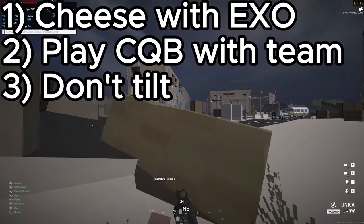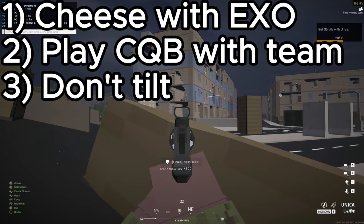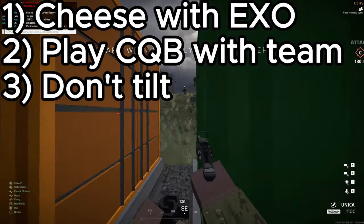In summary, my main tips are: 1. Cheese with Exo. 2. Play in close quarters combat alongside your team. 3. Don't tilt.